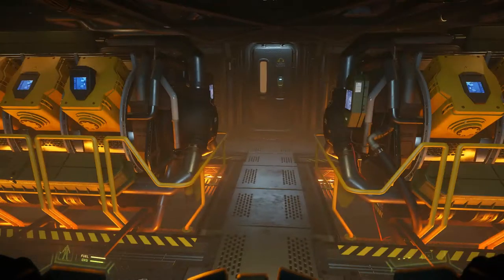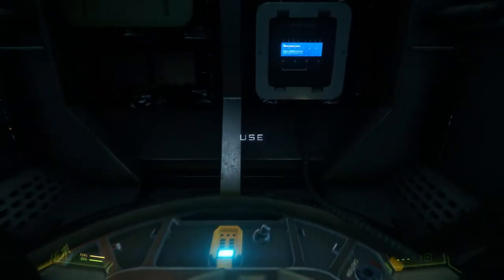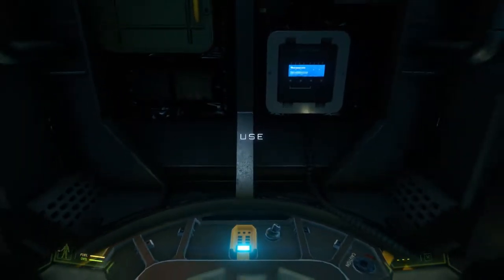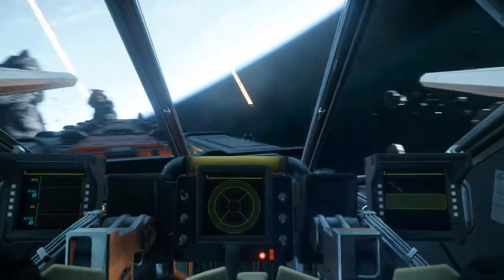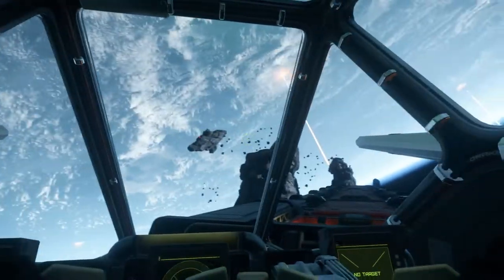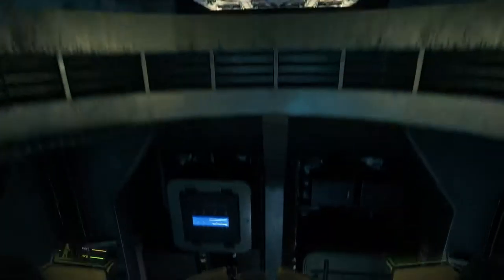Here's your turret - this will be the bottom turret. This is a turret on the bottom side of the craft. Very nice - you can see the skeleton coming down.